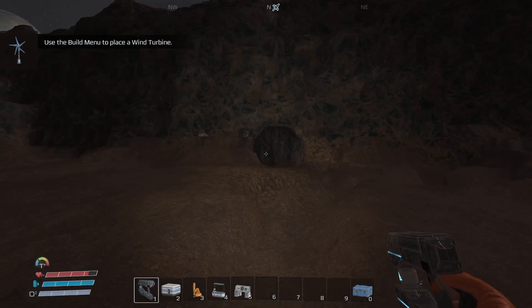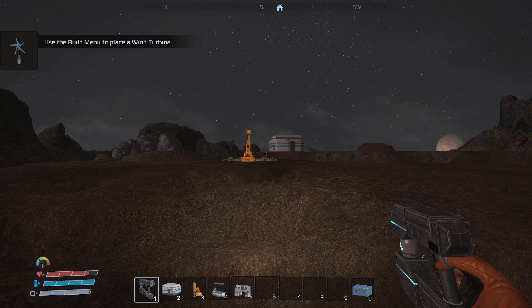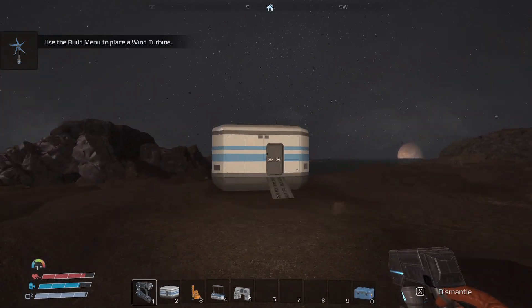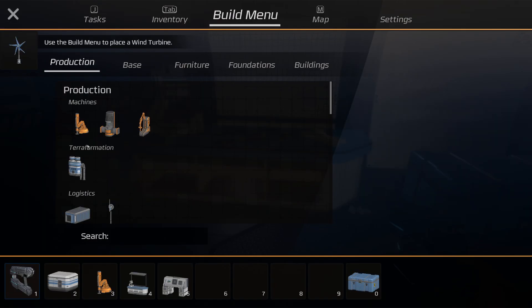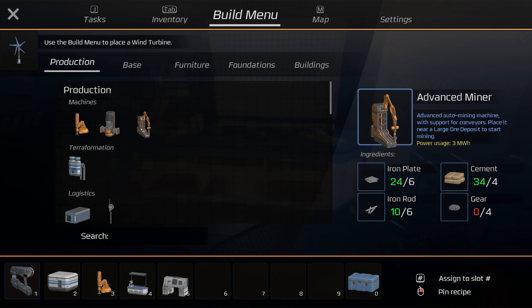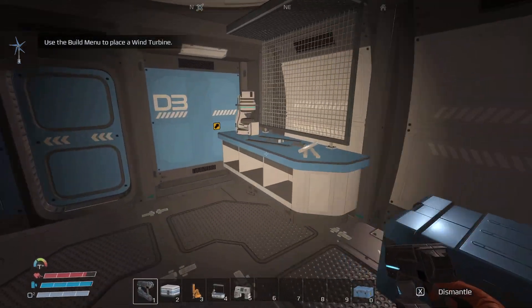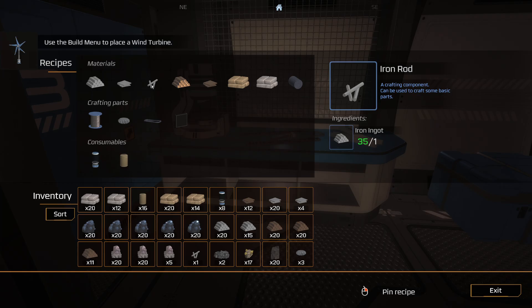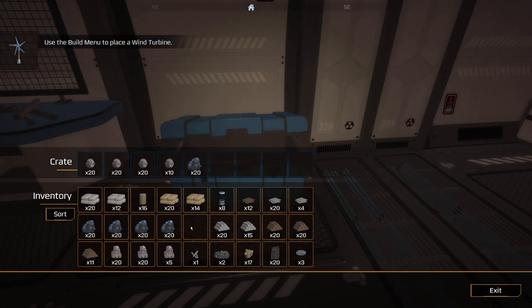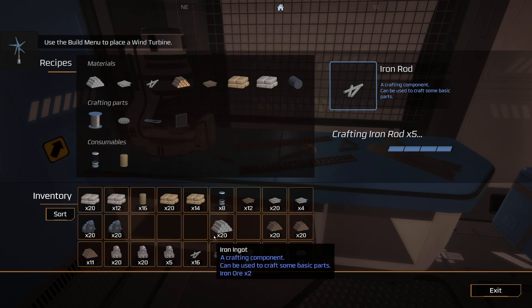Right now we're just about to empty this beast. 20 - that's all it has, blooming 20, how tight can you get. Now we've got to run all the way back down. That's gonna have to keep doing its thing. Can I make another - that's a point while I'm up here. I think it makes sense to make another iron pump to get more. It's on me - we've got the miner, the forge, the advanced miner, now we're talking! So we want four gears. There they are. What do I need - rods? Okay back in with the cobalt.